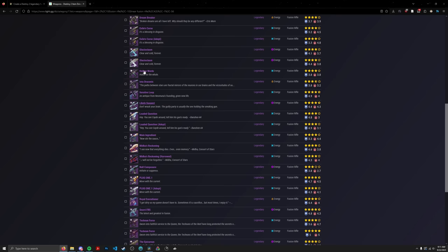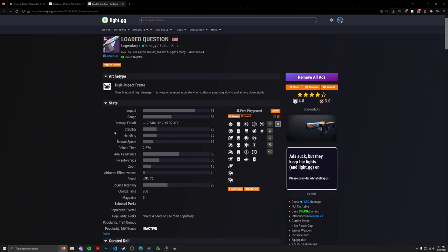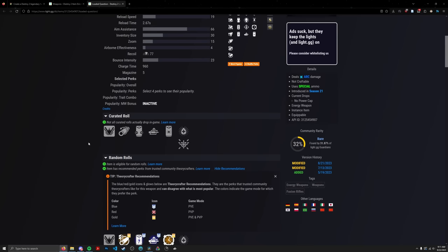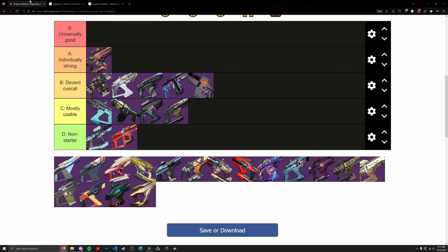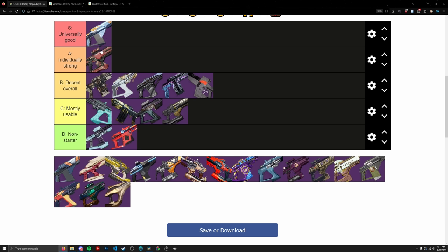Loaded Question is a Nightfall Drop that came out recently in its newest form, and it's got a pretty stacked perk pool: Auto Loading, Overflow, Envious, Demo, Controlled Burst, and Reservoir — ignoring Frenzy since Controlled exists. It doubles as both a utility and damage fusion rifle. If this were Solar and craftable, it would probably be the best fusion rifle in the game. It is Arc, but it's still pretty good with all the right perks in all the right places. Solidly deserving S tier.